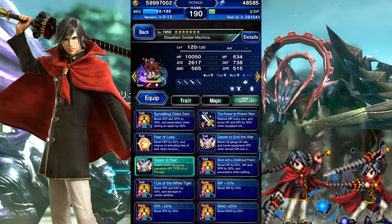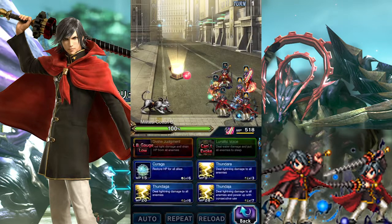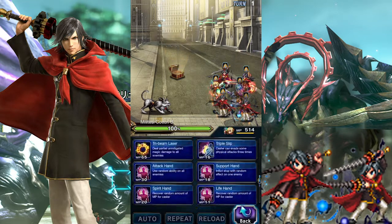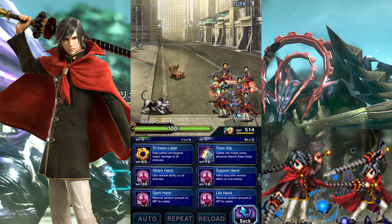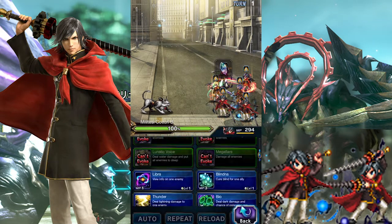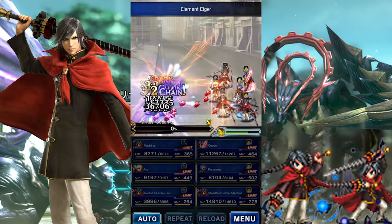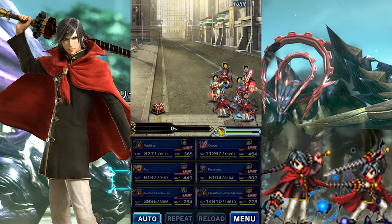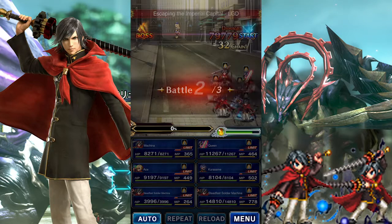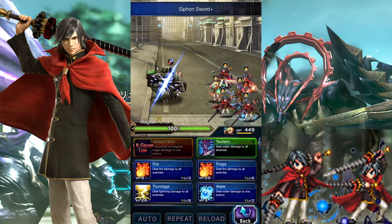Before I end, I need to emphasize that following my damage rotation is a complete waste if you plan to use Steadfast Soldier Machina. Breaks are an incredibly important part of Final Fantasy Brave Exvius, and Machina, as a free unit, is incredibly valuable in this regard. While his best breaks don't last that long, 120% imperils and decent 75% breaks are significant enough for teams that want to increase their ranking in Dark Visions. Furthermore, he has another valuable role to play: the ability to instantly fill up the Esper Gauge.